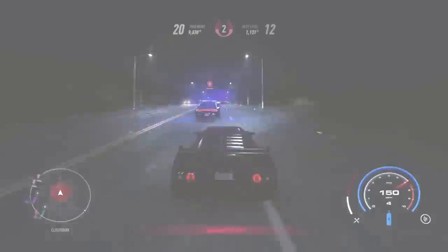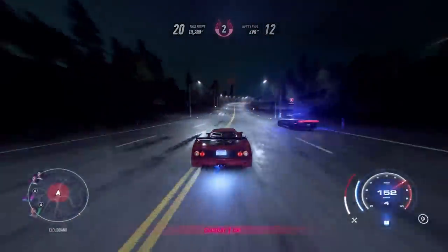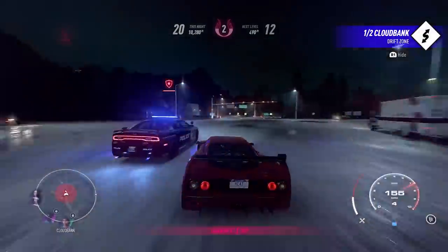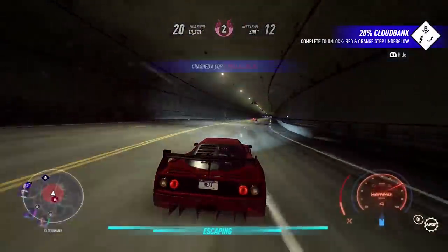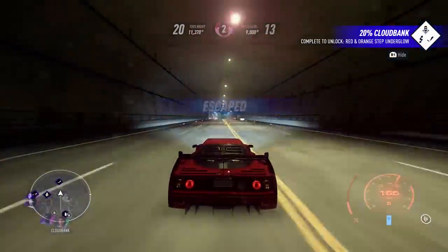There's really a big difference between the grip physics and the drift physics, and when you really start to dig into them a bit deeper, you realize how big that difference is. Hanging around at heat level 2, the Chargers come out, and when the Chargers come out the chase definitely gets a little more intense and they will send more reinforcements.